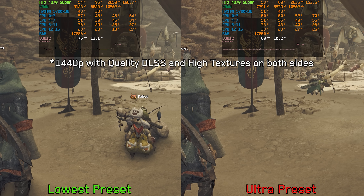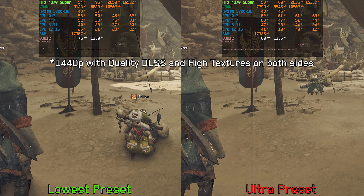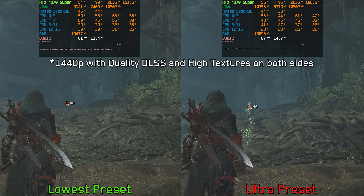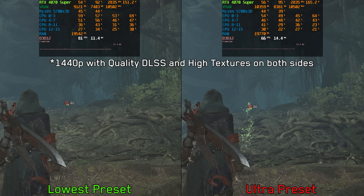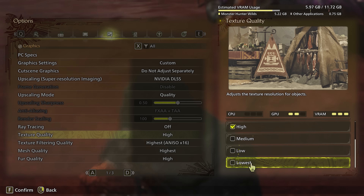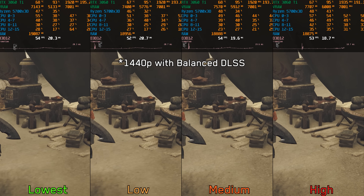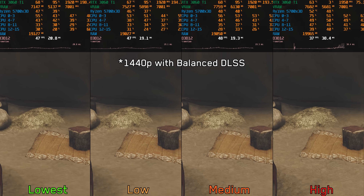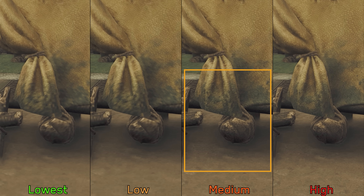When it comes to performance differences between the lowest and ultra presets, the gap isn't that big — I measured around 17% between the two presets across multiple scenes. This makes optimization through settings adjustments less effective for major performance gains. That said, there are key settings worth paying attention to, like texture quality. When set too high on an 8 GB GPU, even at 1440p with balanced DLSS, it leads to stuttering and higher RAM usage.